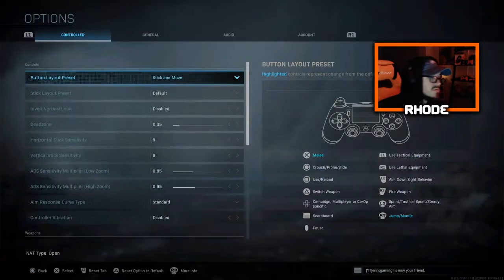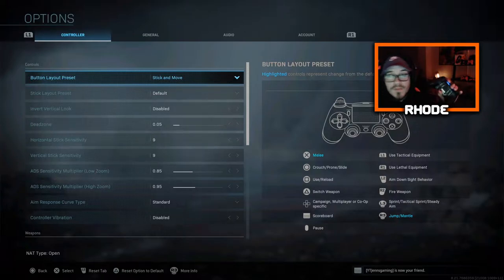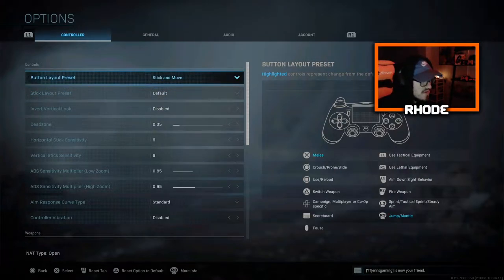The button layout preset I run is Stick and Move. I do have a SCUF with four paddles on my controller. Stick and Move makes you jump with the right stick and melee is X. On my paddles: far right is Circle (slide), inside right is Triangle, then Square on the left, and far left is X for melee. That X for melee was very beneficial in BO4 because of the shot punch — you could literally melee someone and kill them right away.